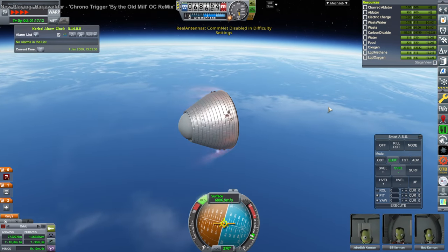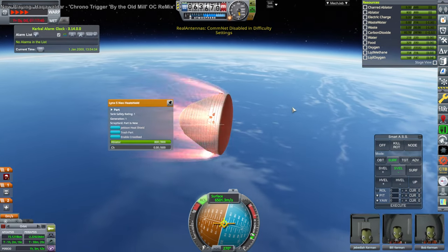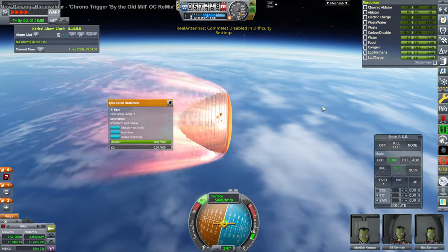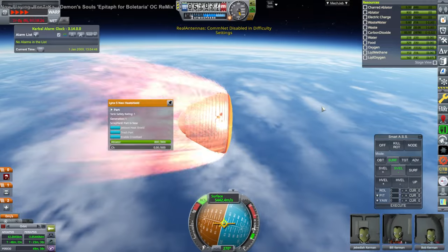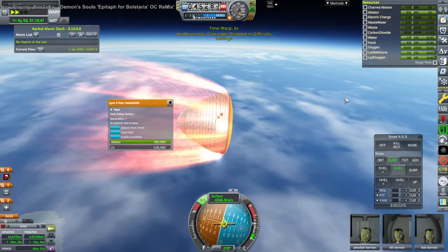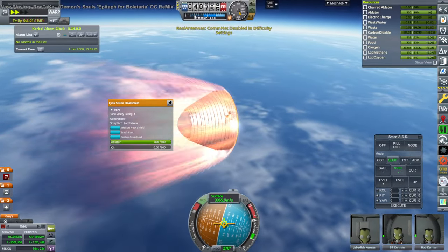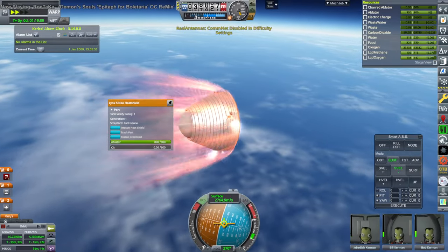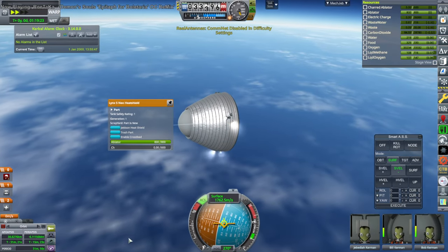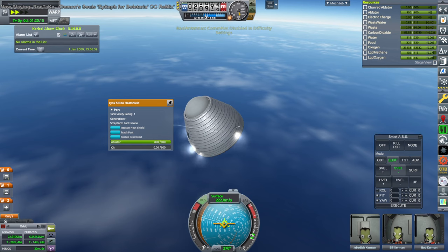The ablator isn't ablating though. Maybe I should reduce the heat tolerance of the heat shield — it's so complicated. The ablator should ablate. It seems like it's surviving. I should add the COM offset — the descent mode. Technically I had put descent mode on these, but the problem is they changed descent mode to adjustable COM instead of just a COM offset. That was done a long time ago. I'm just going to copy the CST-100 heat shield for this one.